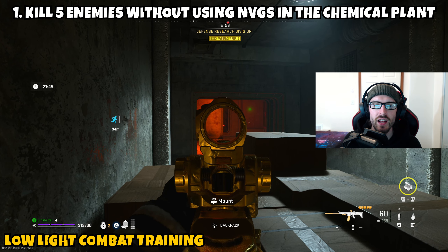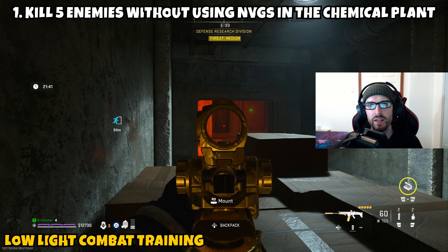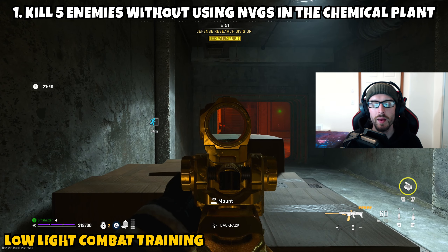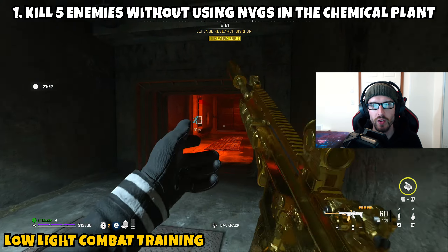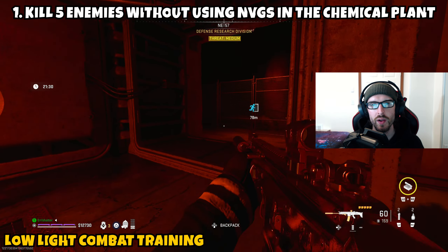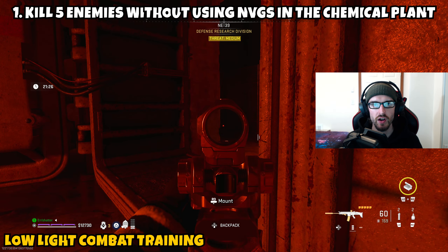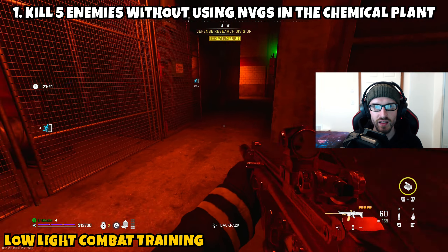Part 1 is asking us to kill 5 enemies without using night vision goggles in the chemical plant. This is going to be a little tough because it is so hard to see in that area. Once you go into the Koshai Complex, depending on which entrance you spawn into, you'll get different spawn locations. Make your way to the center, which is the chemical plant or the dark area. You'll still want to have your night vision goggles to navigate to where the enemies are, because you're not going to be able to see anything.